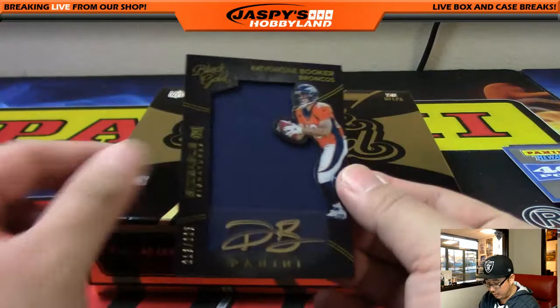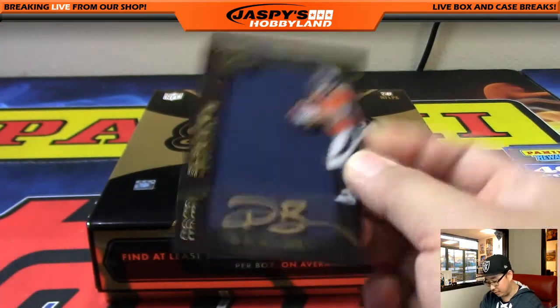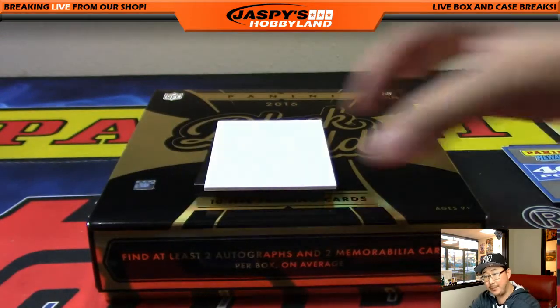Devontae Booker autograph, out of 225 for the AFC West — Nick K with the Devontae Booker. DB, a little oppojo mojo. Nice one, Nick.